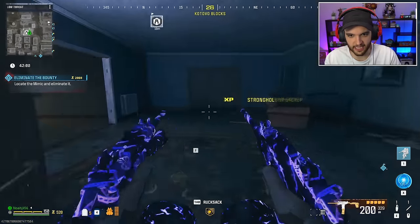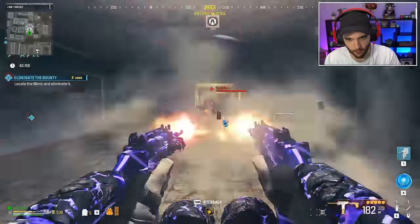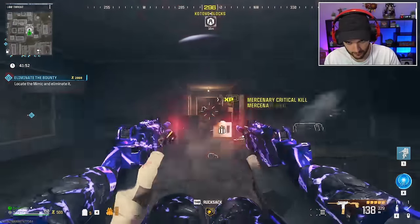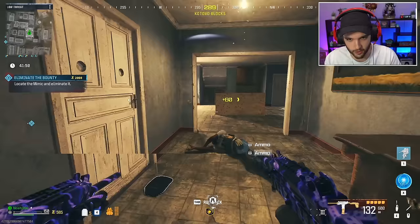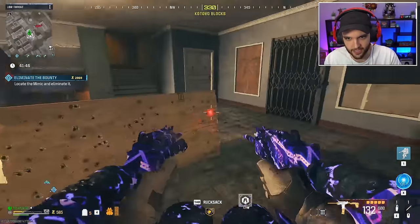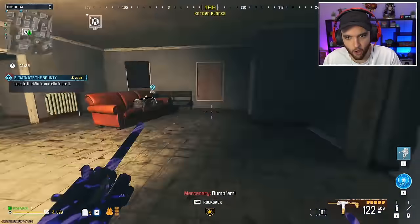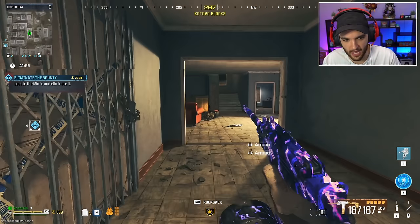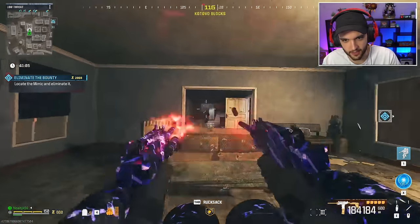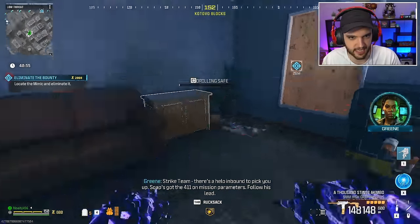I'm going to be clearing the Stronghold at dangerous speeds — I'm just going to skip almost all the enemies here and get as quickly as possible to the safe drill and just put it in there and hope and pray. Guy's hucking nades at me. I literally cannot find where the thing to drill is. All right, here we go. Let's get this key and let's get going.